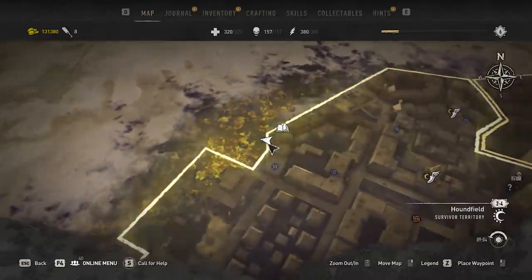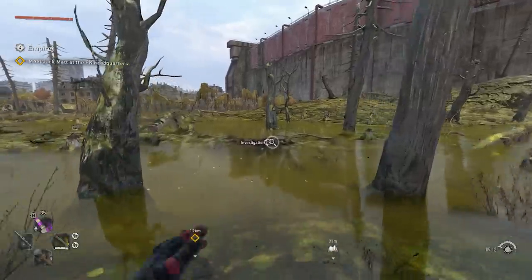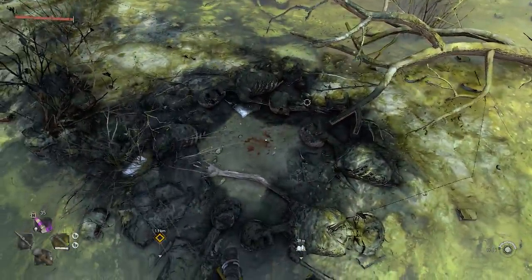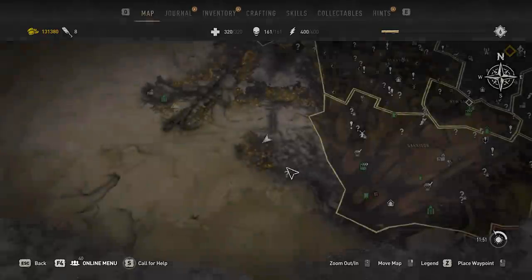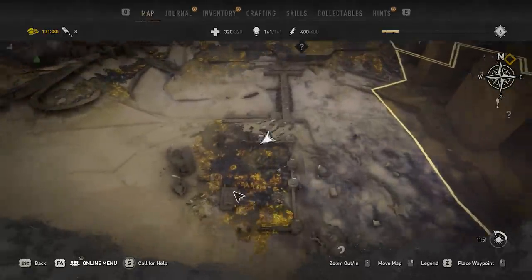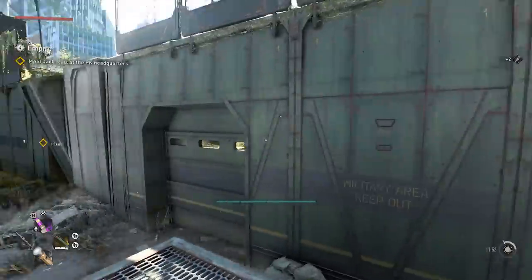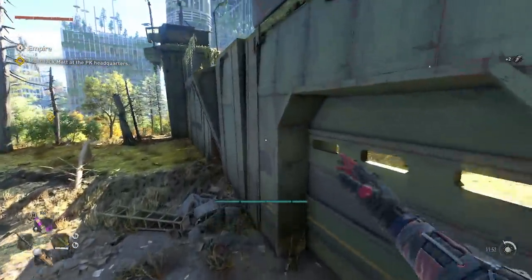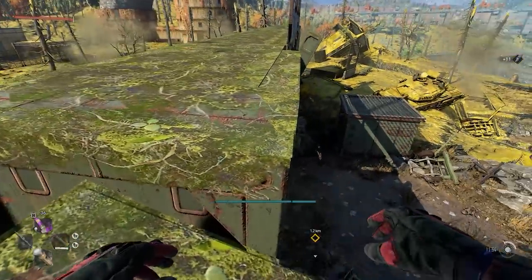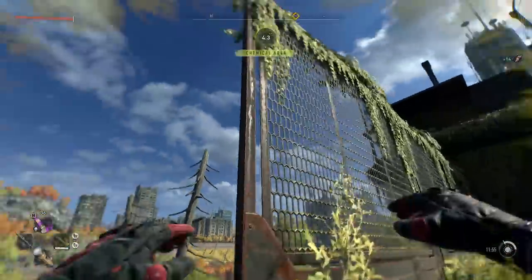The first rubber duck can be found in the Houndfield district in the contaminated swamp, right across the street between some trees. The second one is located west of the garrison in an abandoned military facility area. If the main door is closed, use the north wall section — there's a collapsed area where you can use a wall run to reach it quite easily.